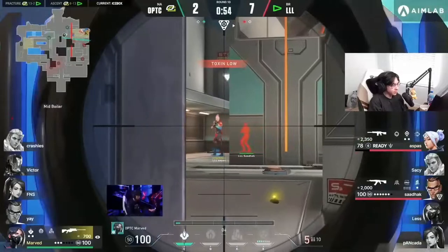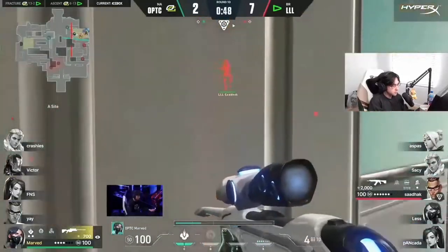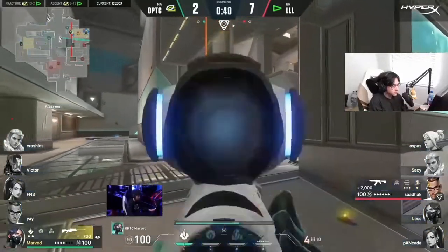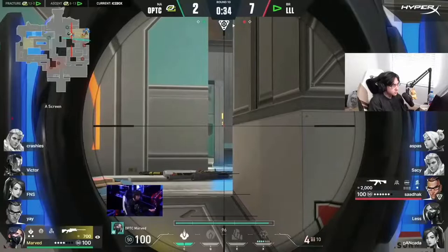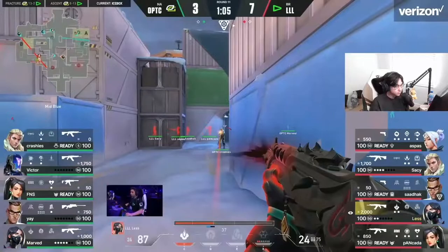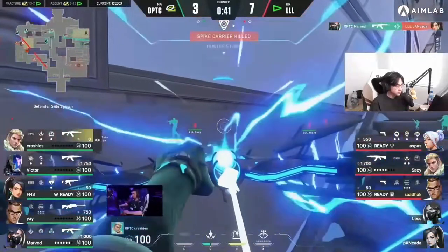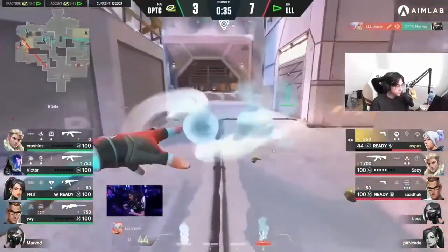Into a 1v1 scenario — sadak trying to bait him up top, swinging across, even going back around behind him. Neither player really having information on where the other currently resides — but the spike tap might just give it away. Marved scoped him but the peek doesn't come through — sadak desperately hoping someone's going to pick him. Marved will land it. Now they swing back in the other direction — lesto is actually caught by crashies as well. Loud have the op but it looks like they're not going to get to use it.